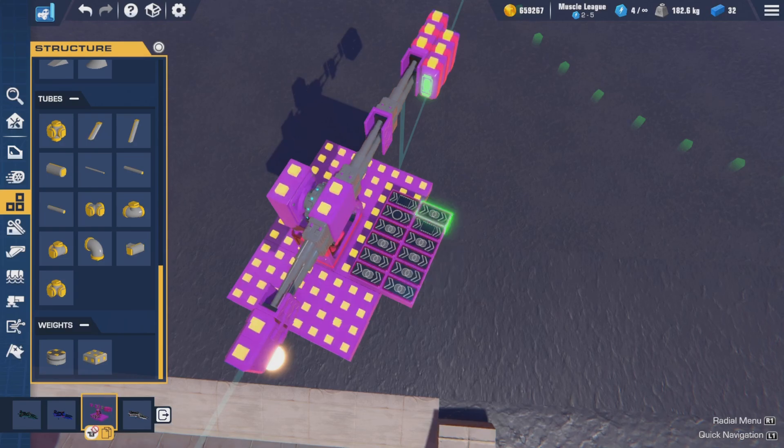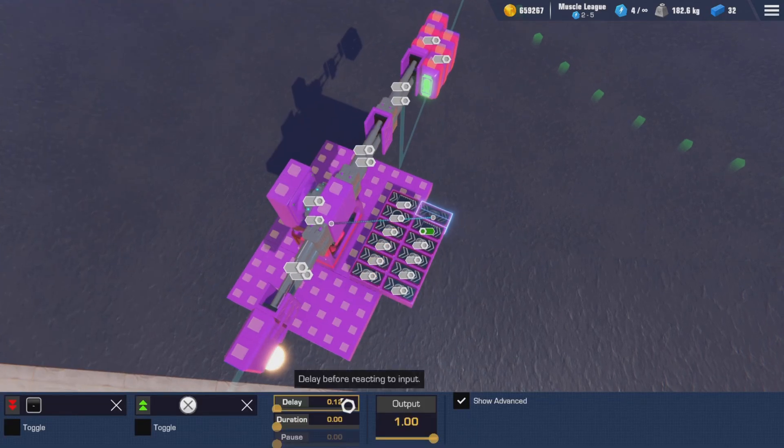If you had four bomb bays, you would delay them like this: the first row you'd delay by 0.06, the second row by 0.12, and the third row by 0.18. That's how you achieve the chained firing effect.